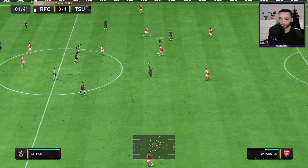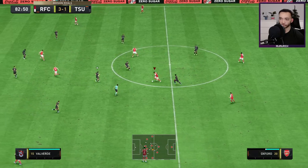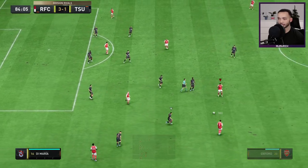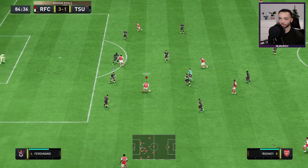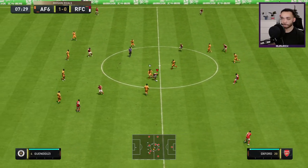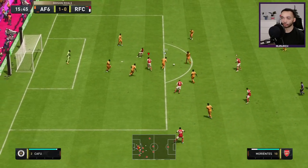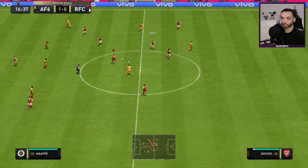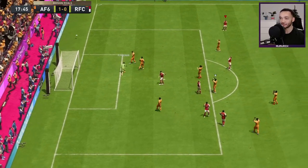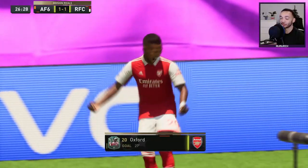He kept the ball quite well under pressure there and finds the pass. He's quite good on the ball for a big man, despite low agility and balance. He keeps the ball again, plays it back well — oh my god, how did he keep the ball there? This feels quite good on the ball. Look at that power! Oxford got in at the near post — not sure where the keeper was, but he finds the back of the net!